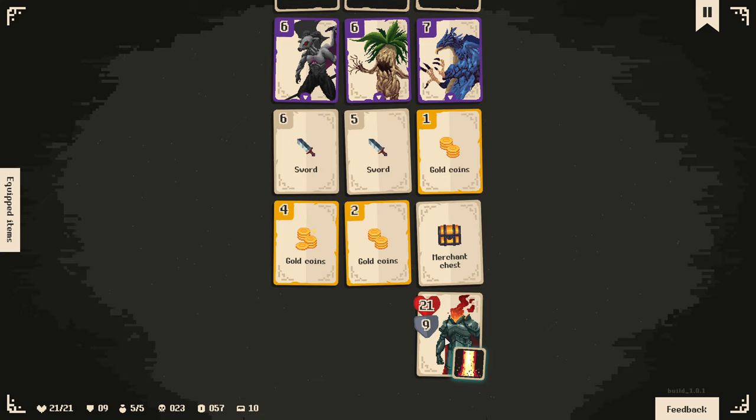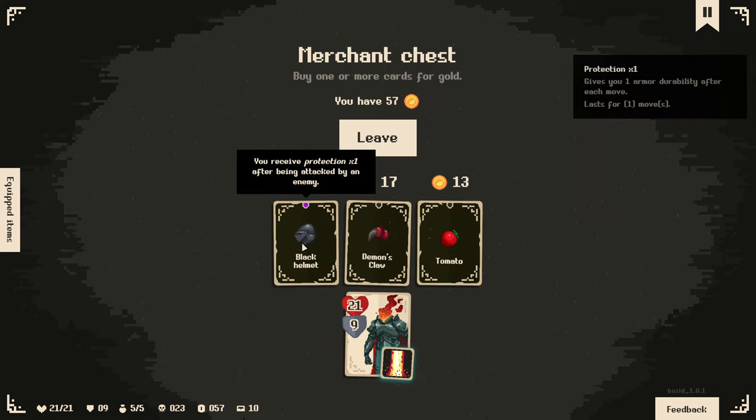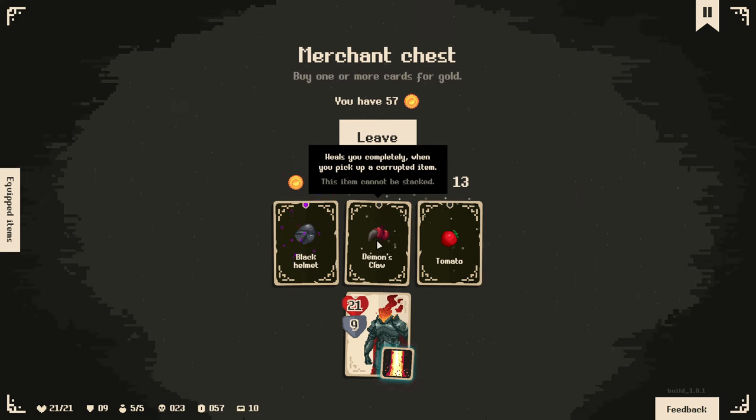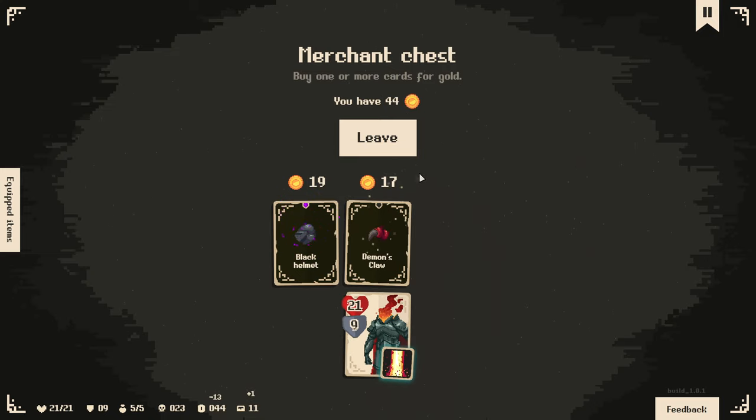Boom - kill everything! Check this out again. Black Helmet - you get protection times one after being attacked by an enemy. Another item heals you completely when you pick up a corrupted item - so there's another reason to pick up corrupted items. Another Tomato - yeah, they stack, why not? We have plenty of gold. You could buy this epic one as well. Protection one just gives you one armor, essentially mitigating one damage, but it happens on the turn after.